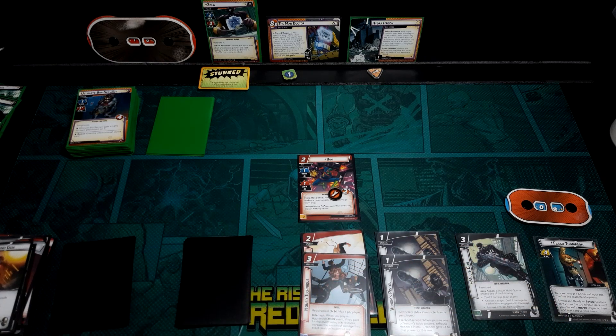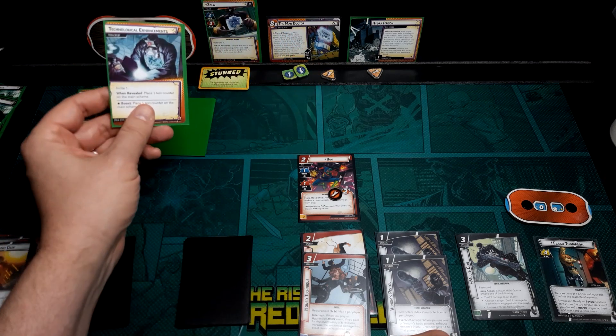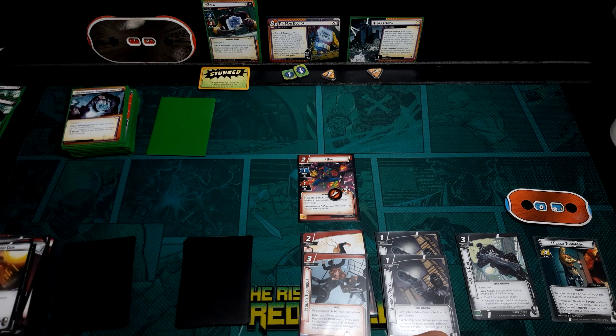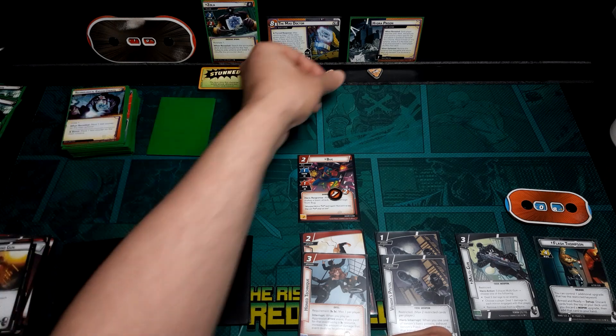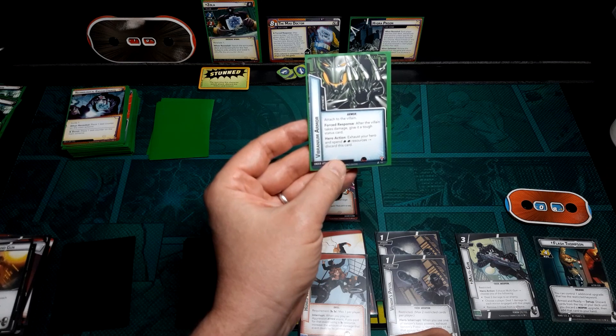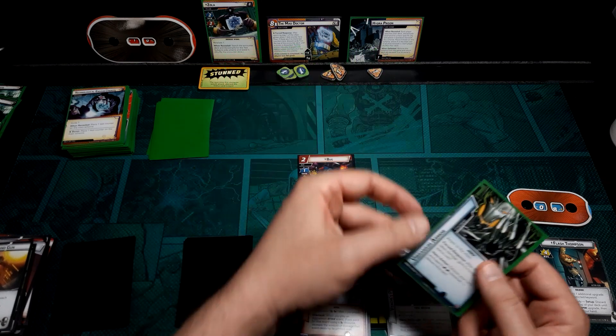Flipping over. Scheme goes on, counter goes on. He's going to scheme for just two and a test counter goes on, but it won't trigger. Counter card: Vibranium Armor — after the villain takes damage, give it a tough status card.